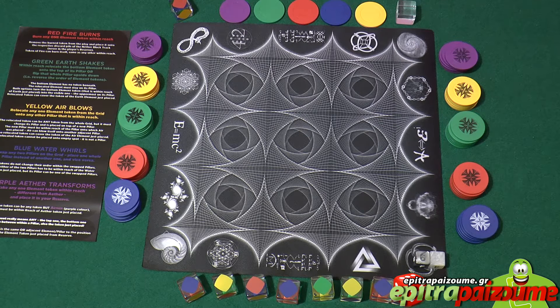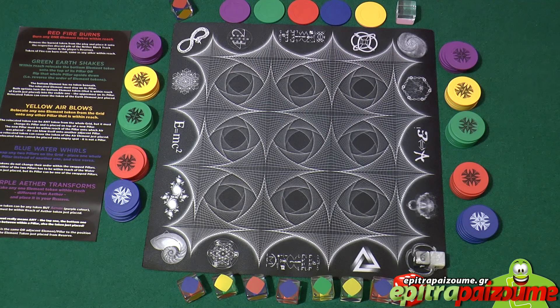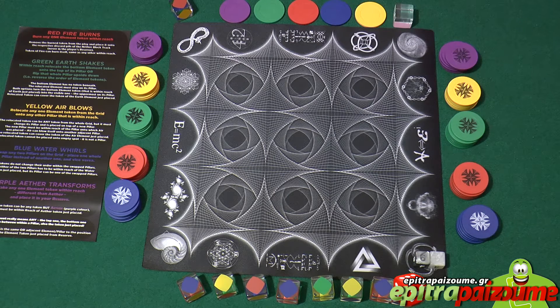Five colors match five elements with their powers. You have to master them all and beware of the anti-element nether. The nether blocking track has one element token of each color on top, and serves as a matching discard pile for the burn tokens. The nether element block, the transparent marker, is used to indicate which color is blocked each time. This is an abstract game with pattern recognition, tile placement, and nice cool elements.